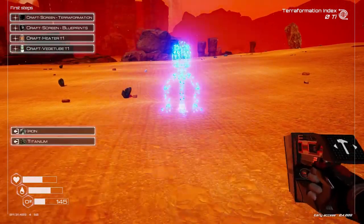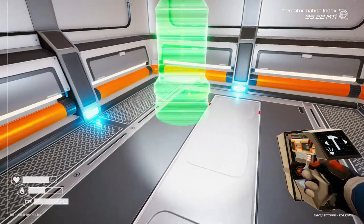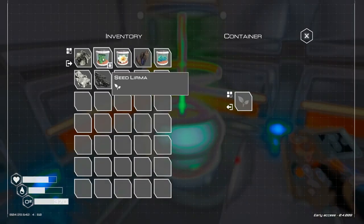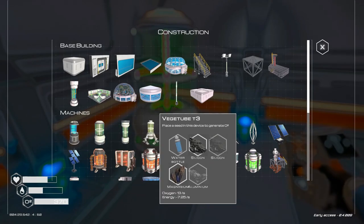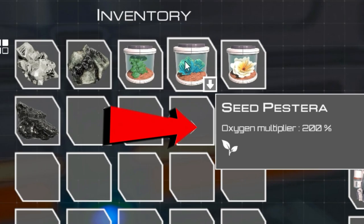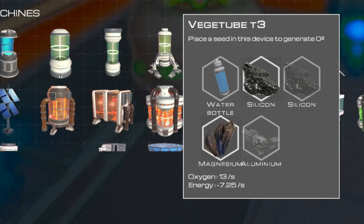Our final steps are to build a drill to start creating pressure in the atmosphere and eventually get a blue sky. We also need to produce oxygen. The veggie tube will grow plants that produce oxygen for the planet — you'll start with a basic seed found inside your storage chest in your drop pod. Each tier of veggie tube produces more O2 per second, and some seeds will have modifiers found through exploring that increase oxygen yield. Placing plants with the highest modifiers in the highest tier veggie tube gives you the most bang for your buck. You can check how much each veggie tube produces in your blueprint screen.